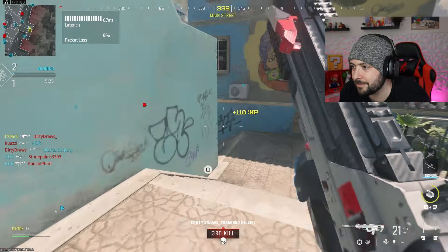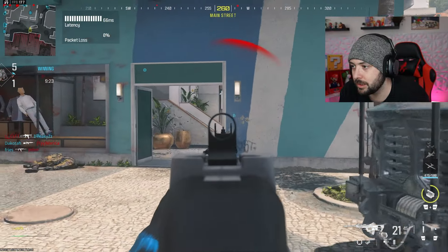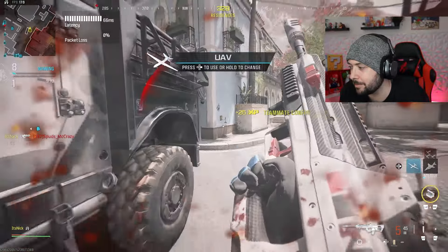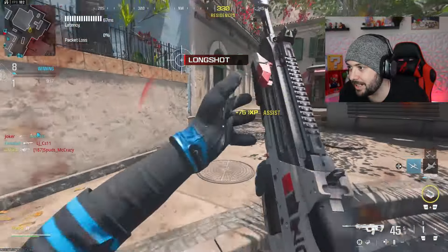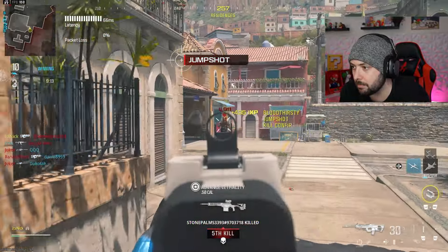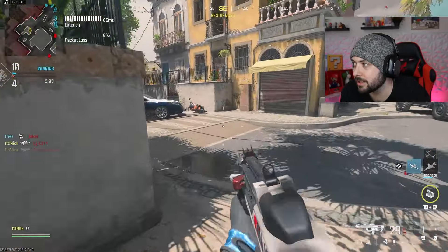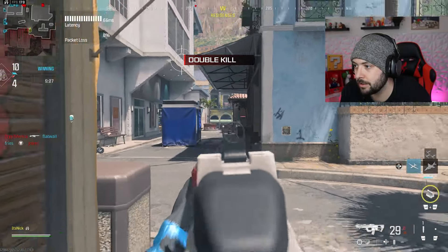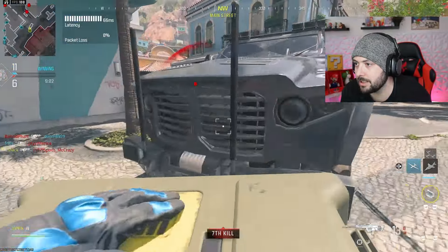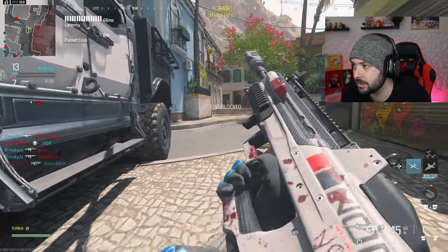We've got the F-TAC MSP98, which is pretty much for vertical and gun kick control — you're losing some horizontal at 2%, but this gun doesn't have horizontal you need to worry about. 45-round mags, and then the Mote 40 stock for gun kick control, ADS, aim walking speed, and recoil control. 25 gun kick control, six horizontal, six vertical — and with all that recoil control, you'd think you'd lose ADS, but you're actually gaining 7, so it's kind of nice.